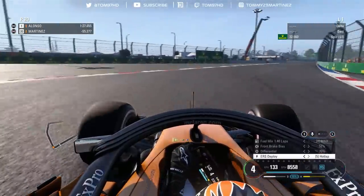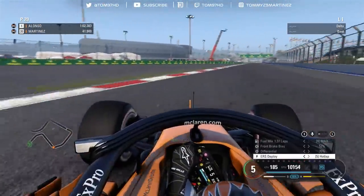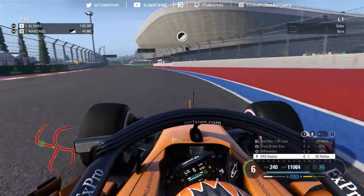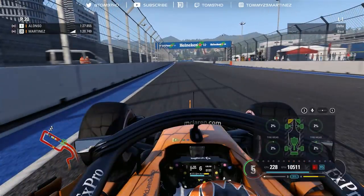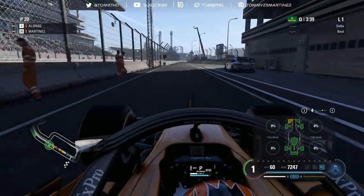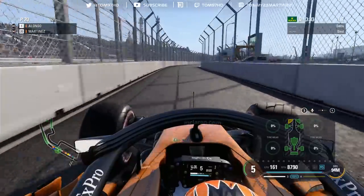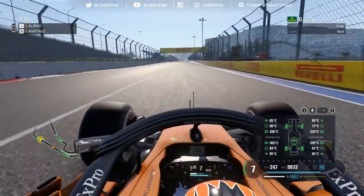On my second run I ran wide through a right-hander but kept it just within track limits, then through sector two I couldn't keep it in and got another invalidation for track extension. I kept finishing the lap because the car felt like it was understeering. Pulling up the MFD, I could see I still had front wing damage from my last run even though I'd been to the pits and changed my tyres. So I went to the pit lane a second time and purposely requested a front wing repair - but I came back out and still had front wing damage on my final run.